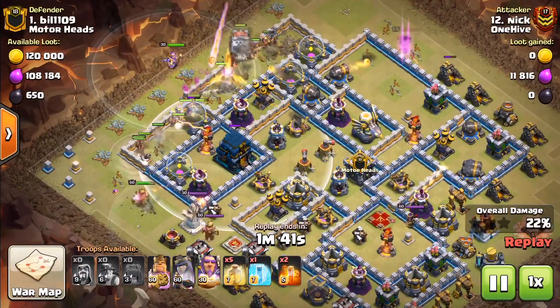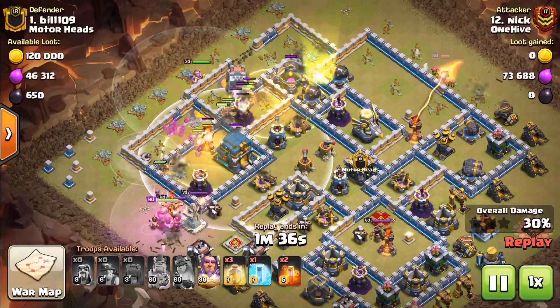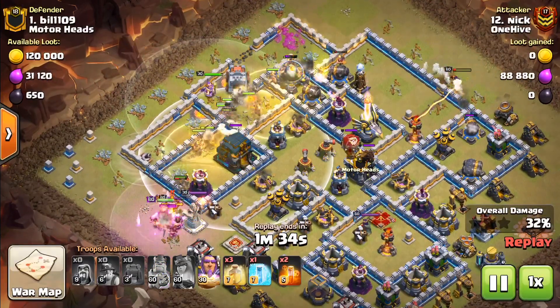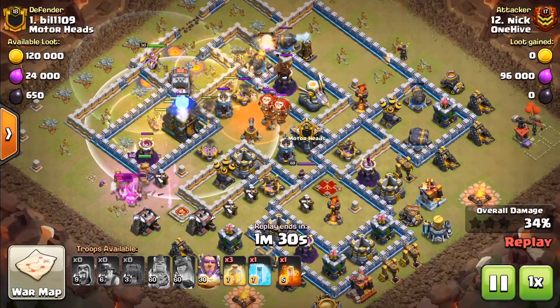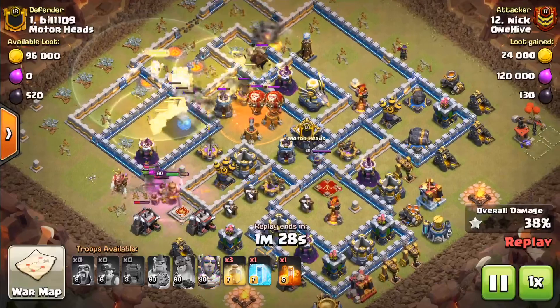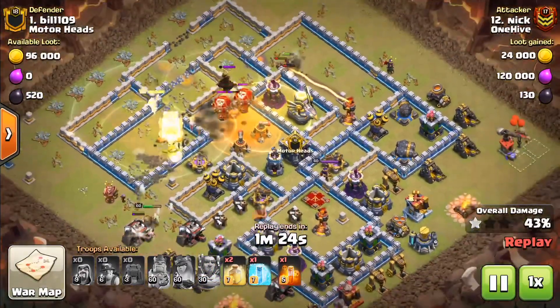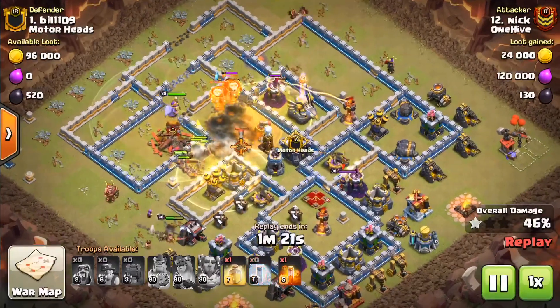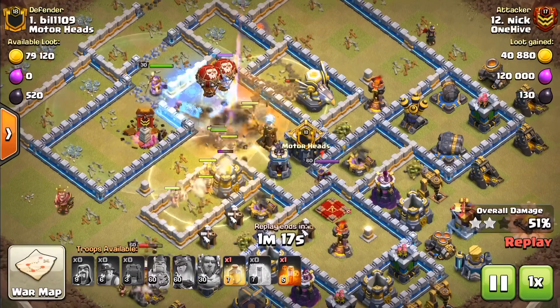We want to make sure we get the two-star at a minimum when we do these attacks. In Supercell CWL you don't have a backup, so if you miss it then nobody else can do that attack — there are only 15 attacks for 15 bases. He heals the miners, moves them to the base. It's a very simple attack on this square compact base with ten double giant bombs.